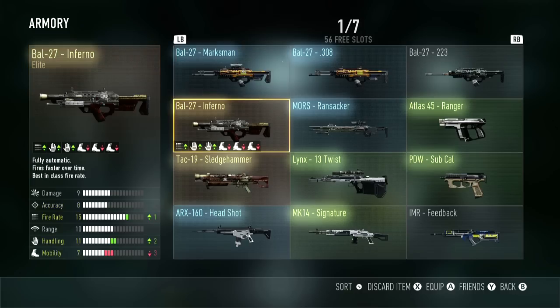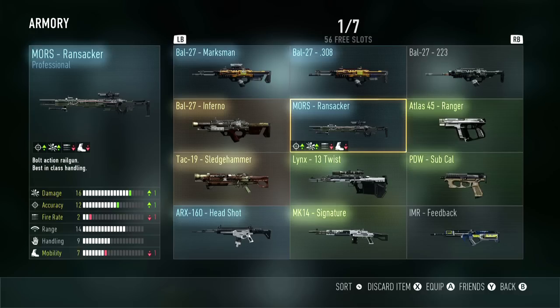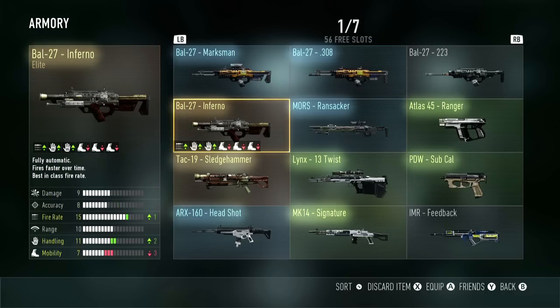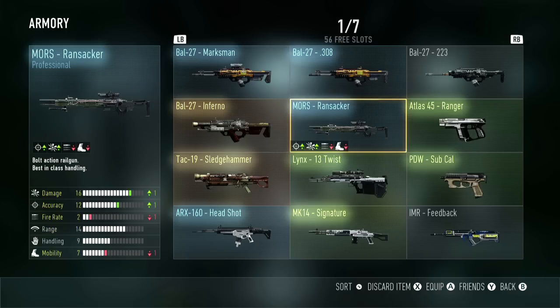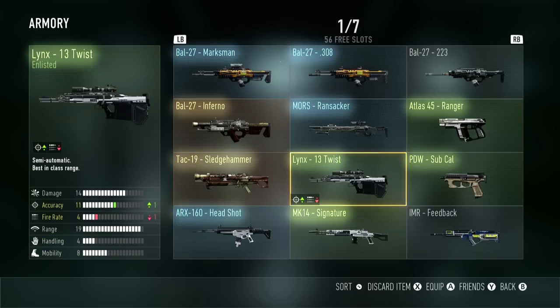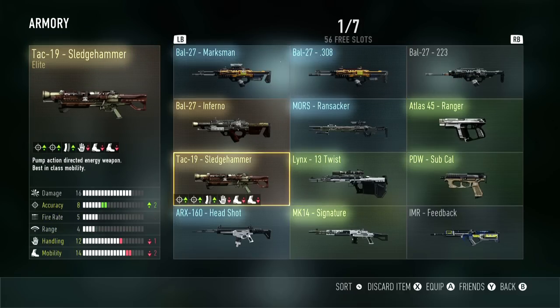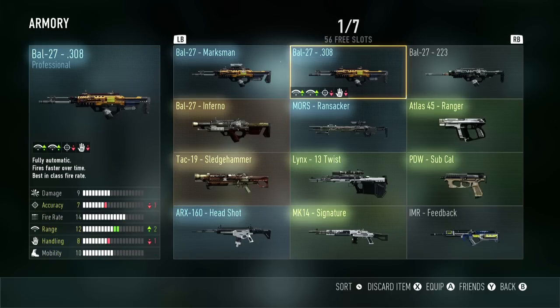The main thing I want to focus on right now is actually these weapons. There are three different tiers of weapon upgrades you can get: Enlisted, which shows up as green; Professional, which shows up as blue; and Elite, which shows up as a brown, bronze, gold-ish looking camo. Enlisted is the lowest tier, Professional is pretty above average, and Elite is just a very good version. All these different upgrades for the weapons give you bonuses but also take away a little bit from your gun, so it kind of depends on how you want to play and allows you to customize your experience.